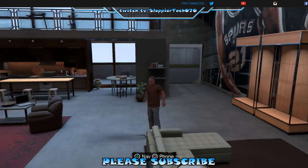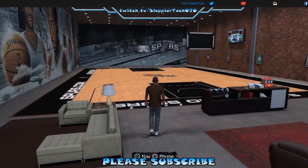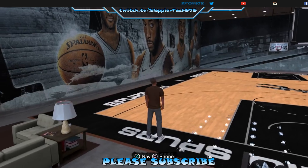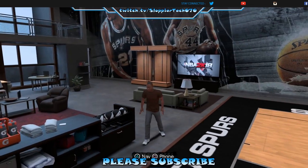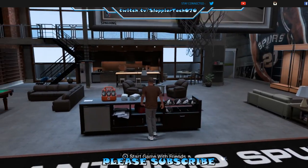What's going on folks, Tech here with another video. I just did a video on how to customize your MyCART — as you can see, this court looks beautiful. One thing you can't do this year though is just walk up to the balls and grab one. You actually have to come over here where it says 'Start Game with Friends.'